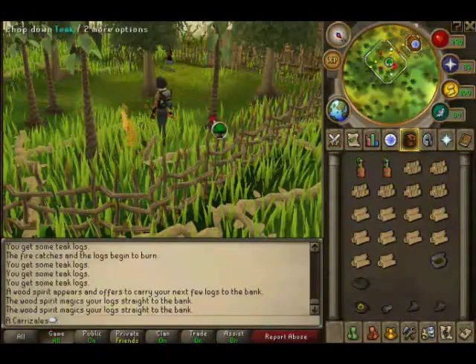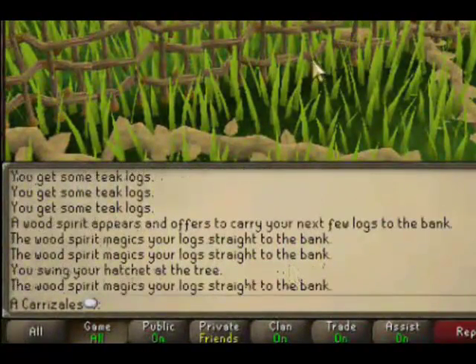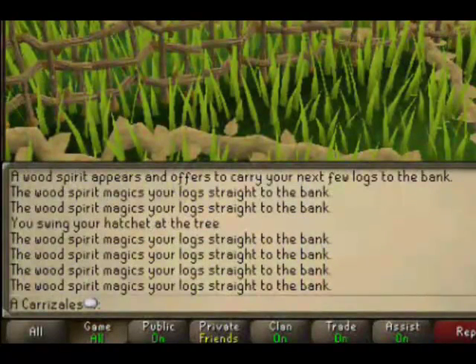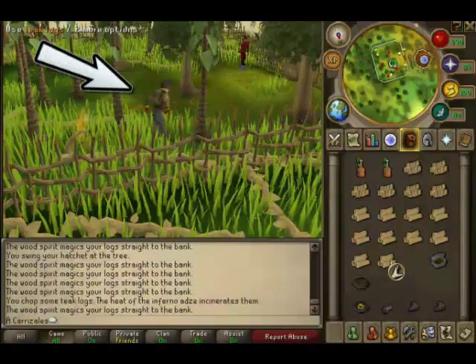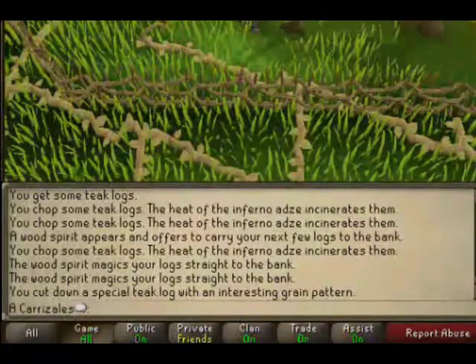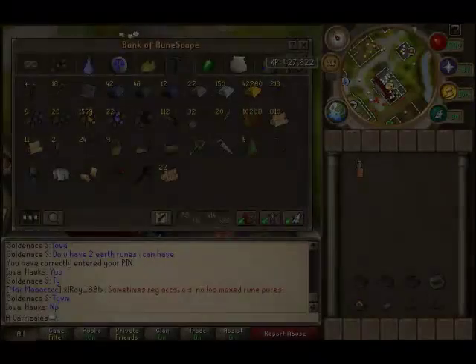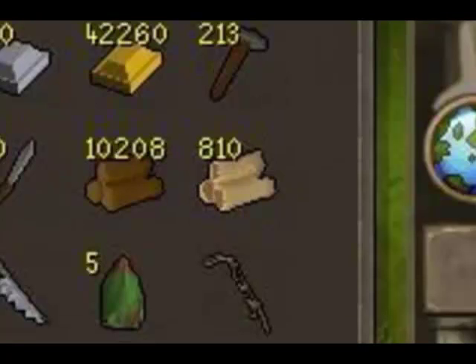Let's go there. Now drink your potion and start cutting some teak logs. With the potion there is a chance that the spirit will bank your logs as you cut them. You will know when the spirit is banking your logs because you will have this blue thing around you. Every once in a while you will get some special teak logs — you want to hold on to those. As you can see right here I have 22 special teak logs and 810 of the regular ones.